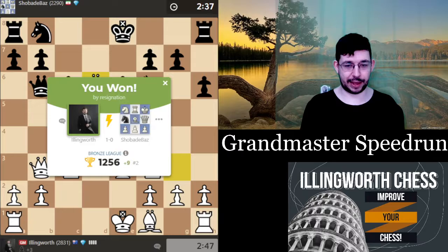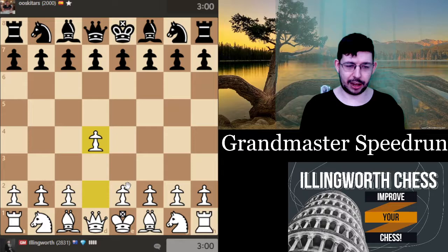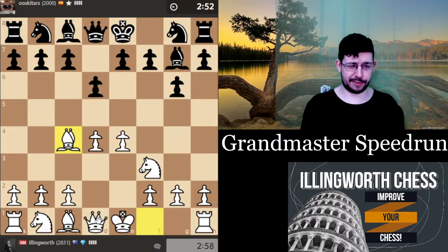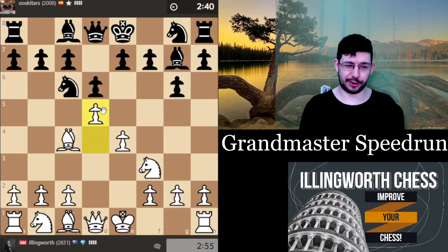I beat him really quickly — that's four wins. Getting somewhat high-rated players compared to usual. d4, knight f3 — do I go e4? Yeah, let's go e4, bishop c4, just attack this way. I've had very good results with this actually. Queen e2, e5 — and you kind of hit the knight when it goes to f6, but if they don't play knight f6, the position is not so great. d5 is what you're normally meant to do, just gain a tempo on the knight.